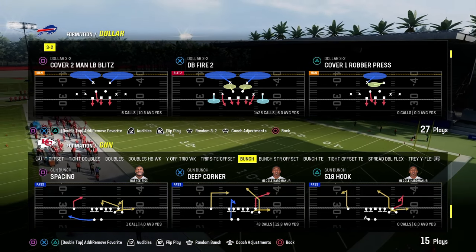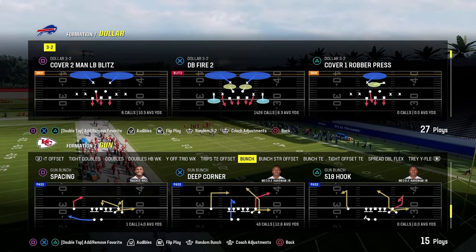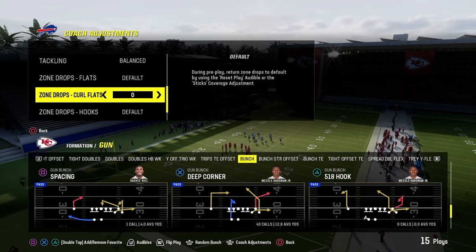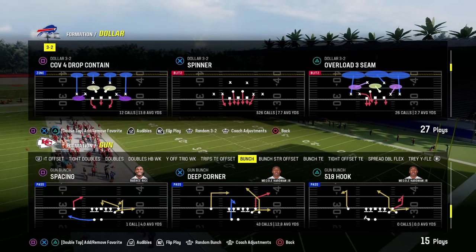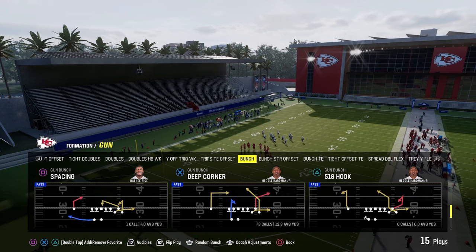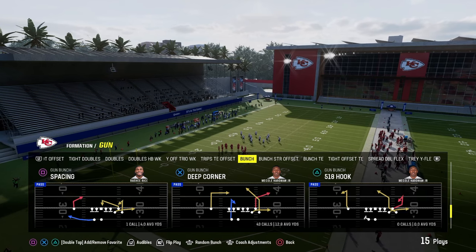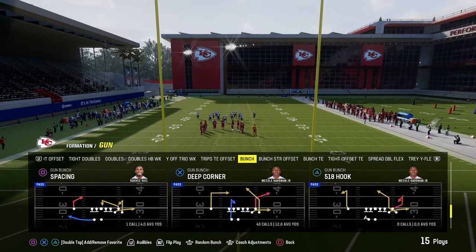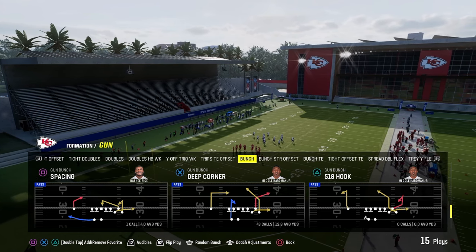If you want to get access to the school page, it has all of our offensive and defensive e-books for Madden, and it's also going to be the platform where we drop all of our offensive and defensive e-books for NCAA 14. It's only $10 to sign up, and for the first 500 people that sign up, we're going to give you a free film room customized to yourself where you can see what you need to do to become a better Madden player. Link is going to be down below.